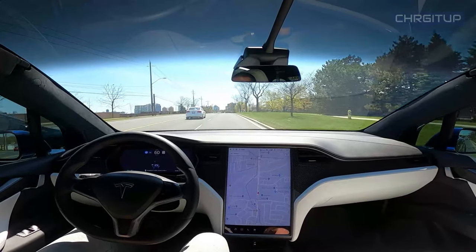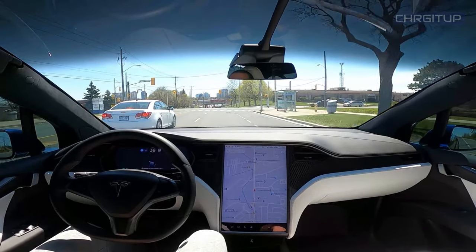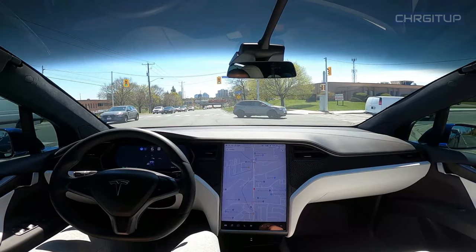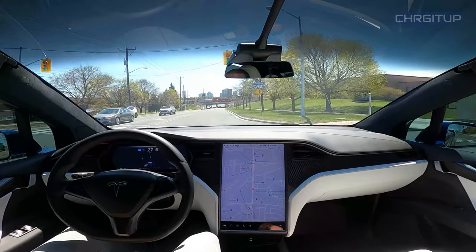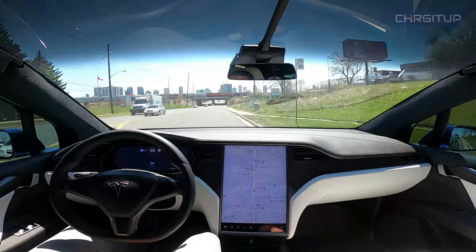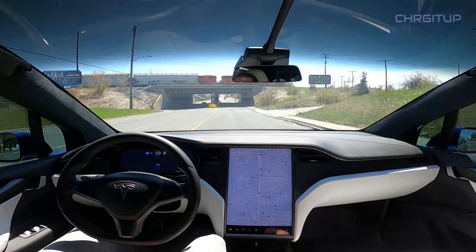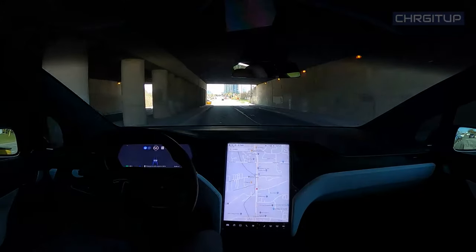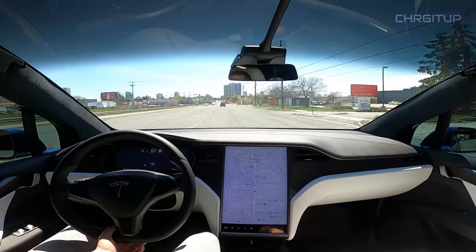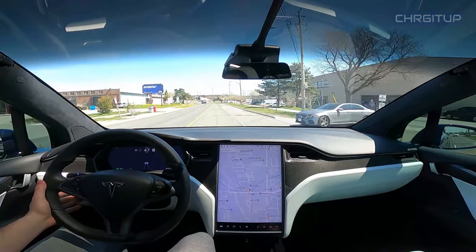We are now on McCowan Road. This is a 50 zone and we are set to 60. Coming up to a red light — green light, I'll tell it to go. It'll go to the intersection on its own, asking me to apply pressure to the steering wheel, which I've done. I'll ask for a lane change — nicely done. There's some construction and traffic coming up ahead, so I'll take over and make a left hand turn. Left hand turn made and we'll go right back into autopilot.